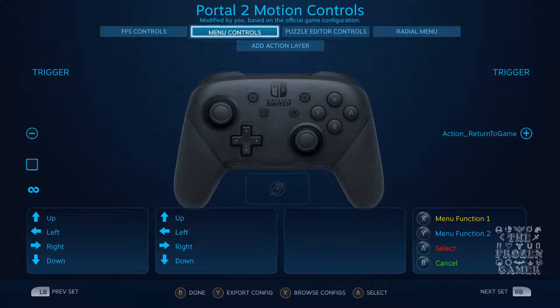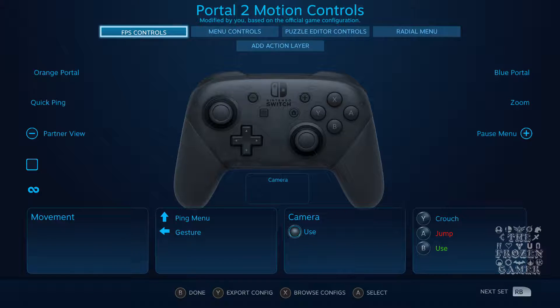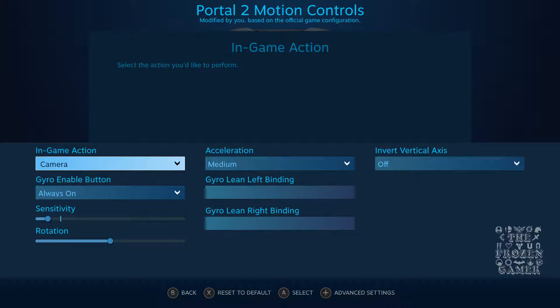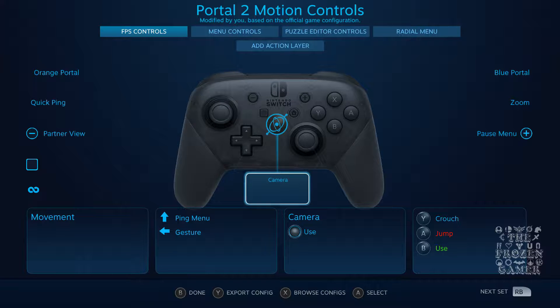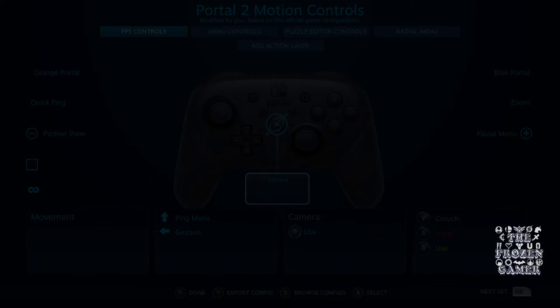One of the key things to remember is if the gyro is not working, just unplug the Switch controller and plug it back in. It does need to be wired — anytime I've tried to do it wireless it just hasn't worked, so make sure to wire it. On your FPS controls, make sure the gyro is set to camera and adjust sensitivity as needed. Hopefully that helps you guys out and you can get it working. Until next time, this has been the Frozen Gamer — talk to you later, take care, bye.